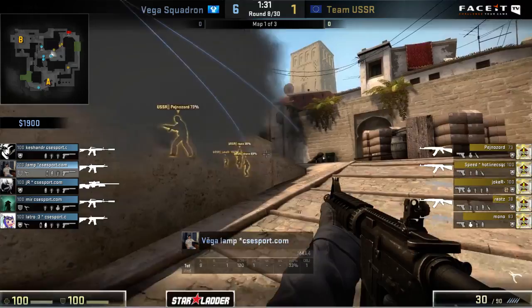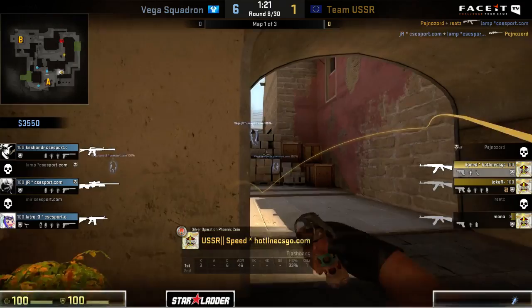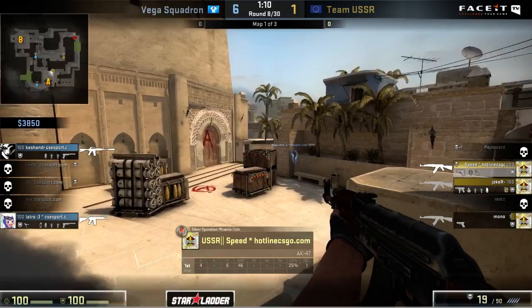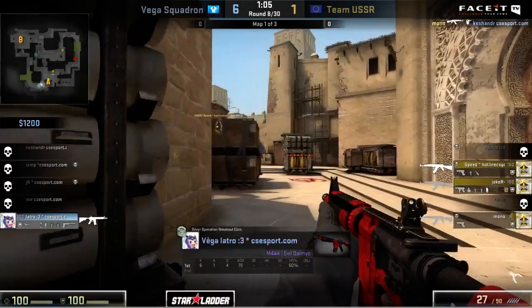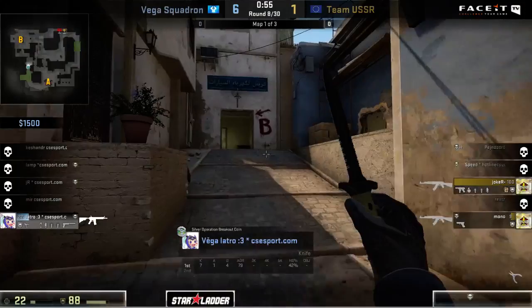USSR unfortunately not in the clear just yet. Great opening nades here allow Lamp to find one kill, almost finishing off another. Pejnazord comes out and picks off an additional player from the side of Vega, but JR finds the trade almost immediately after, leaving things even at three on three. Speed catches some overaggression from JR to take him down - that's a free AWP for Speed if he wants to use it, but he's going to stick with the AK. Mono with another peek from top middle takes down Kashander, and now Latro moves in to finish off Speed.